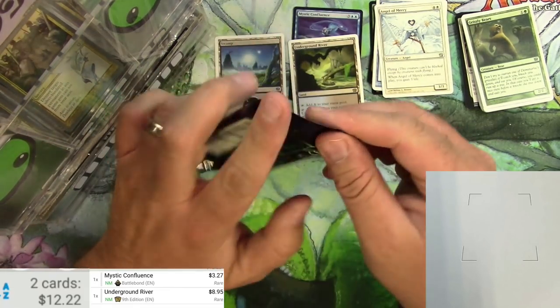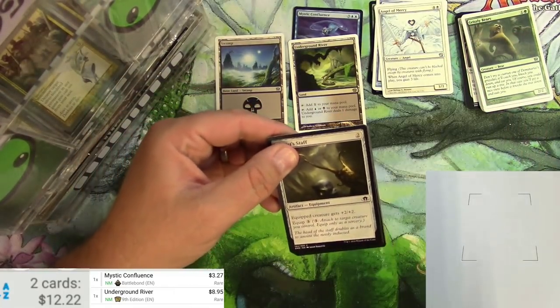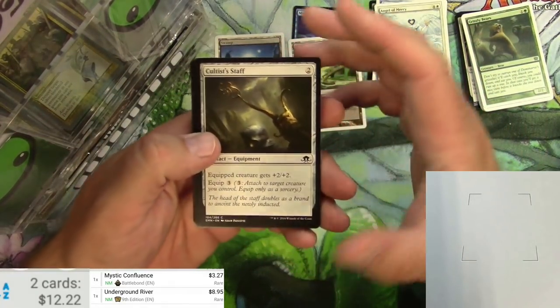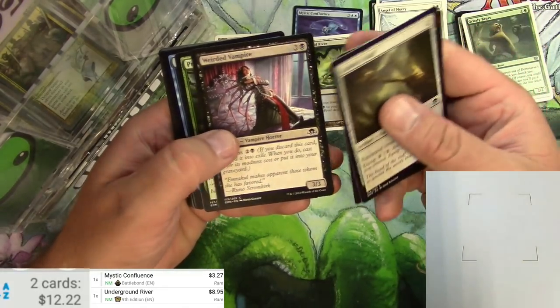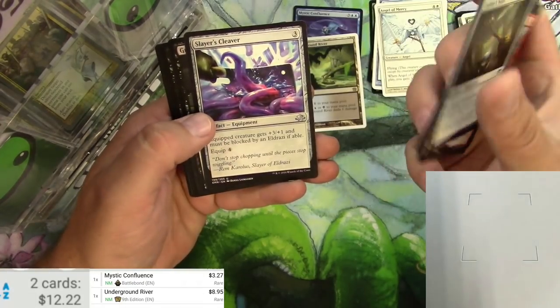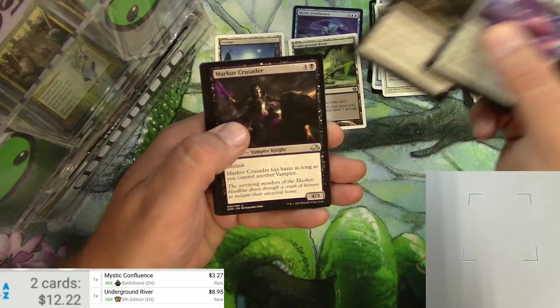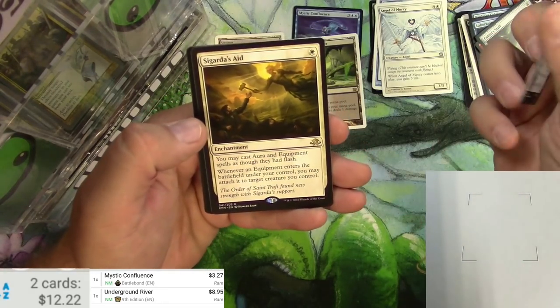Next up — Eldritch Moon. Spooky Innistrad block. Let's see what we got: Cultist Staff, a Wretched Griff, a Weirded Vampire — they're already pretty weird to begin with in my opinion — Slayer's Cleaver, Graf Harvest, Markov Crusader, and Sigarda's Aid.